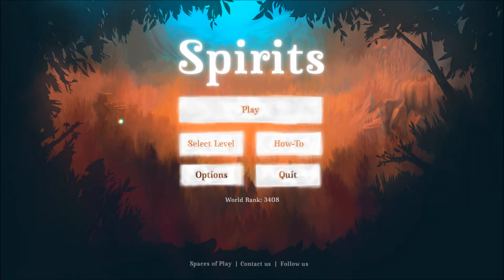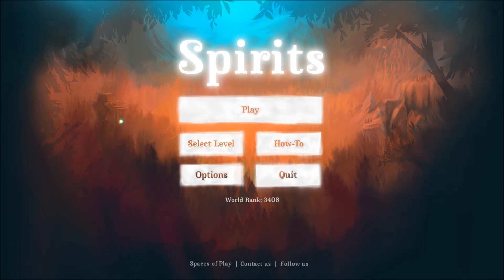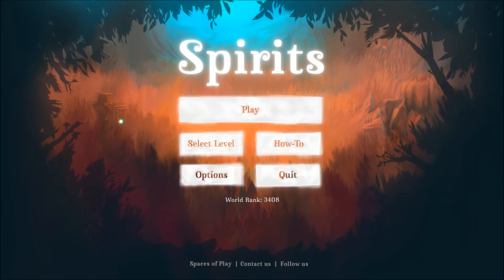Hello everyone and welcome back. This is Megneus and this is the second episode of our 'A Look At' series. Today we're going to take a look at the game Spirits. This game was on sale during the Christmas Winter Steam sale for approximately $2.50.